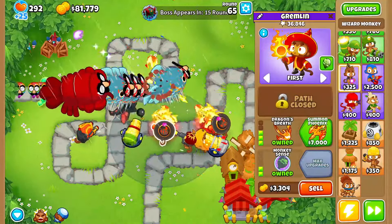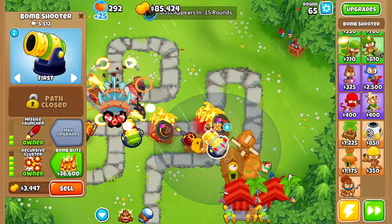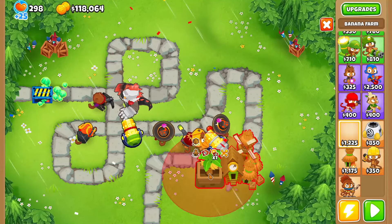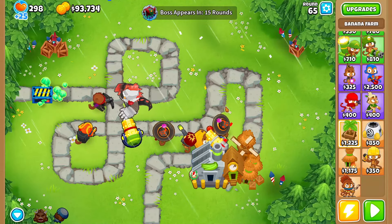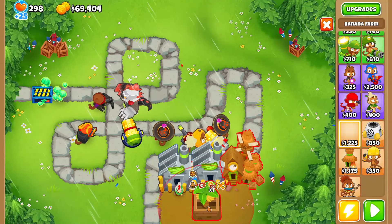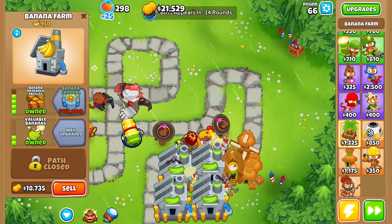Let's sell everything and see how much money we got. We'll keep the Recursive Cluster and the Dragon's Breath, add more if we need it. We grab Sharpshooter, sell the low Central Markets — and we can't afford Banana Central. So what if we just spam Research Facilities instead? I've done this before; it's not too bad but I don't know how efficient it is.